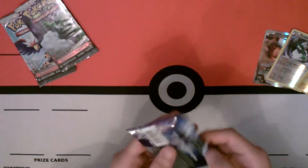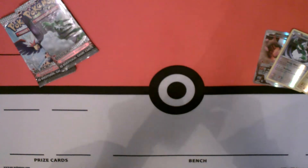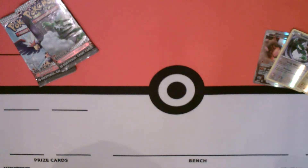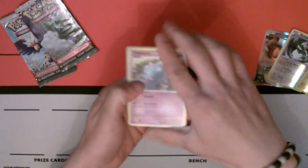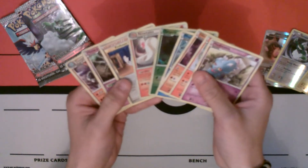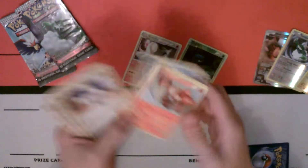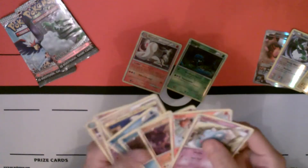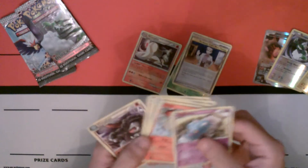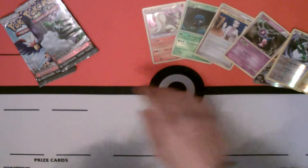I'll start with the Call of Legends first. Maybe a Raikou would be nice — can't really think of anything else that I would need. No codes with these ones. Tangela and Ninetales — Ninetales is pretty nice. Got a Holo in the pack which is good. Professor Oak, maybe. Mime Jr. I'll keep those out because they're the more playable stuff.